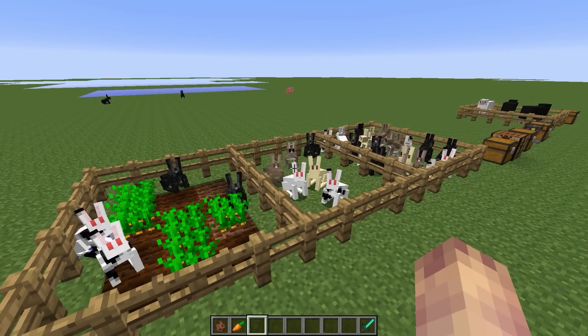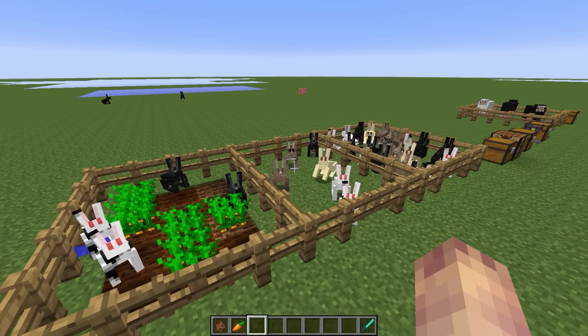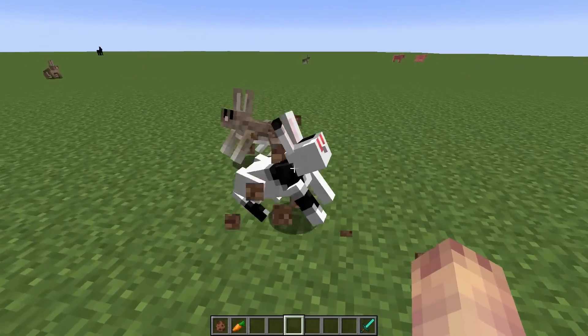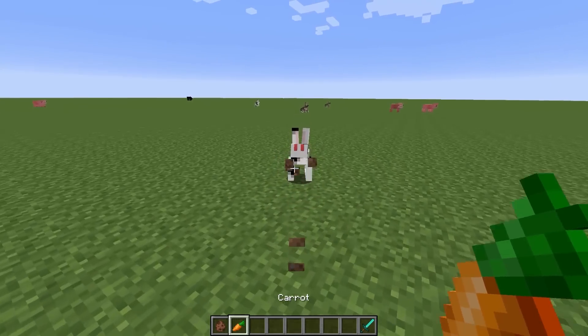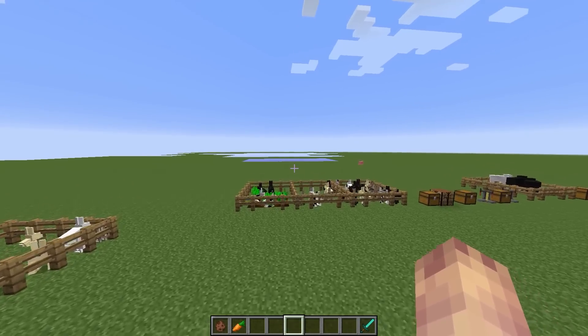The next thing, which is the main part of the snapshot, is that rabbits have been added into the game. If we go ahead and spawn one, you'll see that they sort of act like ocelots and they run away from you slash hop away from you when you walk towards them. They can be bred and tamed with carrots and they have a whole bunch of different properties.